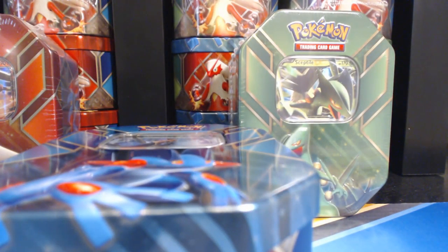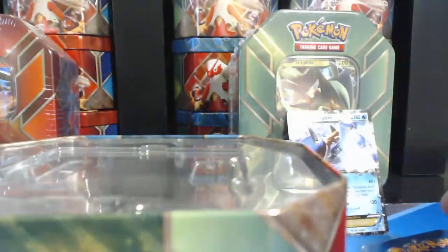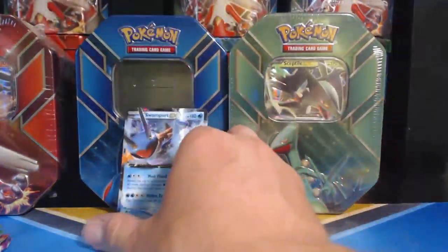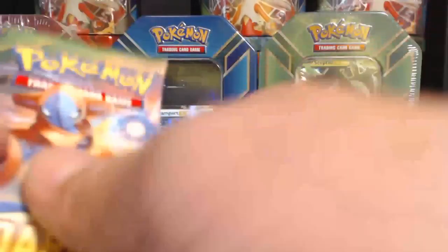Seriously, they really use some heavy-duty military-grade plastic on these things, I swear. Maybe not military-grade, but man, they are pretty hard to open when you don't have a pair of scissors. And the funny thing is, I do have scissors, it's just I don't feel like using them. Of course, we have our unlock card — Swampert. Sorry, I bumped the camera. Big no-no.